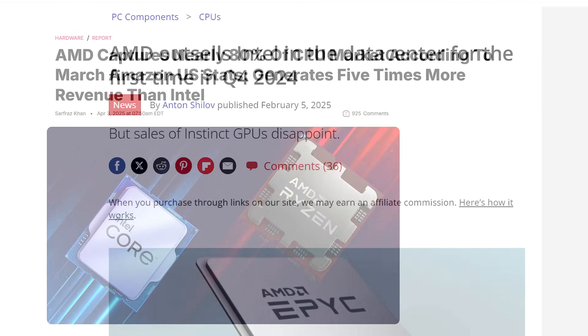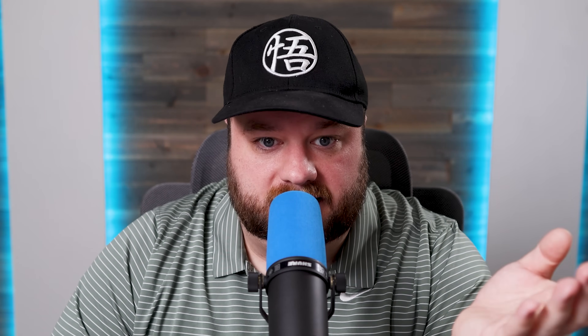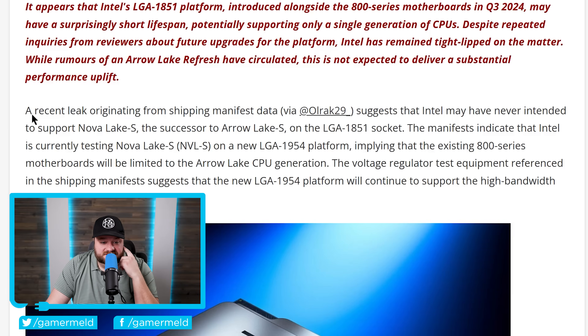Next up, I really don't know what Intel is doing here. The company has been getting completely crushed left and right by AMD, by NVIDIA — things have really not been going well for the company. And in light of all this, it looks like their next generation of CPUs are going to require a new motherboard.